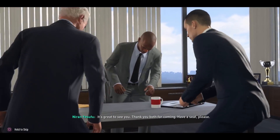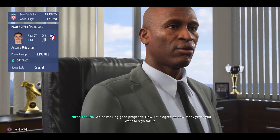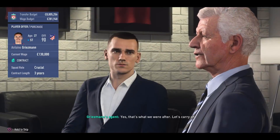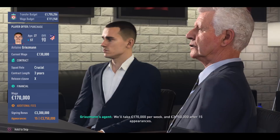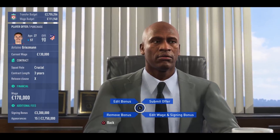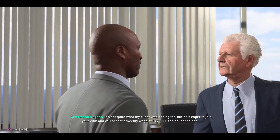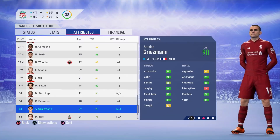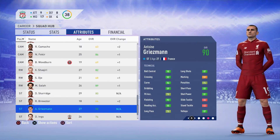We've agreed a fee with Atletico, who we actually faced in the group stages — Griezmann even scored a penalty against us earlier in the series. The 90-rated Frenchman could be our biggest signing of this entire series. He's wanting a three-year contract with a wage of £170,000, a signing bonus of £3.3 million, and an appearance bonus of £3.7 million if he plays 15 games. We drop that appearance bonus down, and thankfully Griezmann is okay with the change — he becomes our first signing of the January transfer window. His physicals, mentals, and technicals pages are absolutely insane — I am really looking forward to using him.